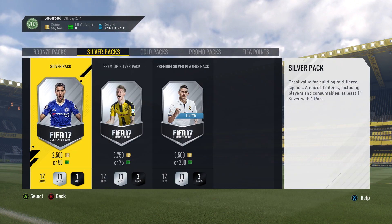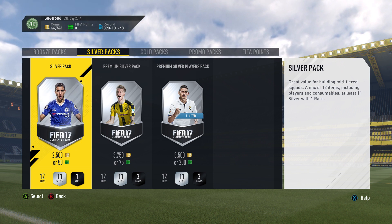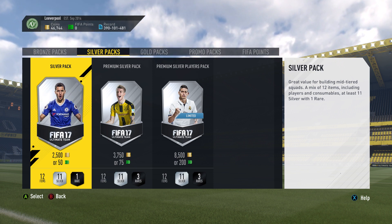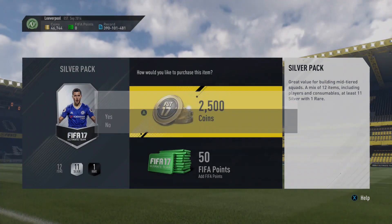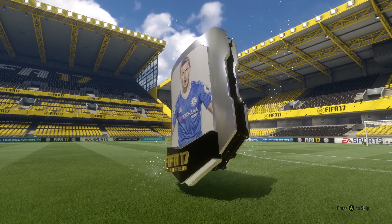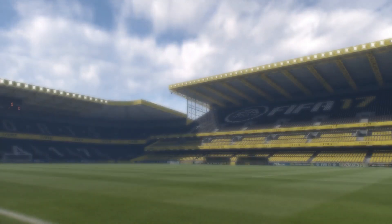So five packs in, we've made 12,300 coins. Now we have to remember, I'm sending a lot of stuff to the club that we could list and would potentially sell for 200 coins after a few re-lists. But going off the key cards that we know are going to sell, we've broken even so far. So it's proving to be a good method already.